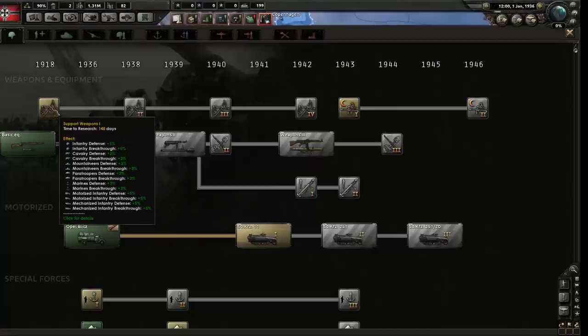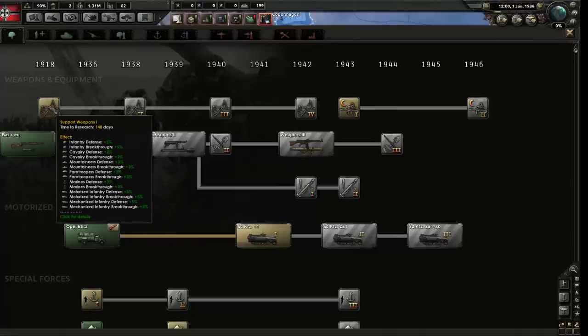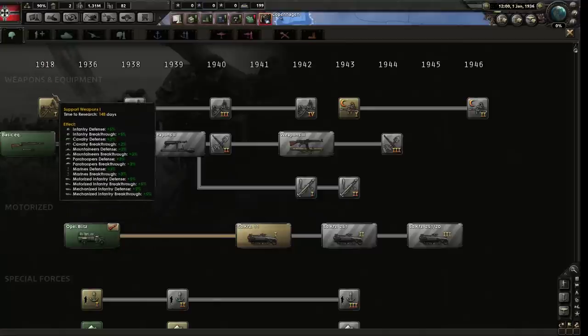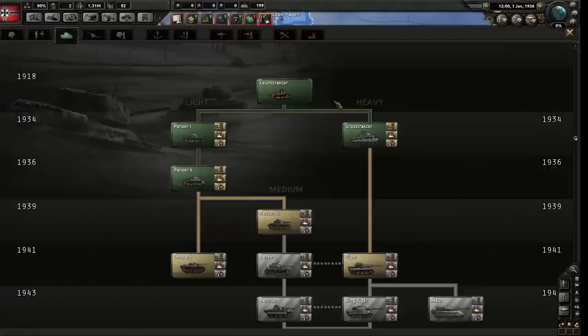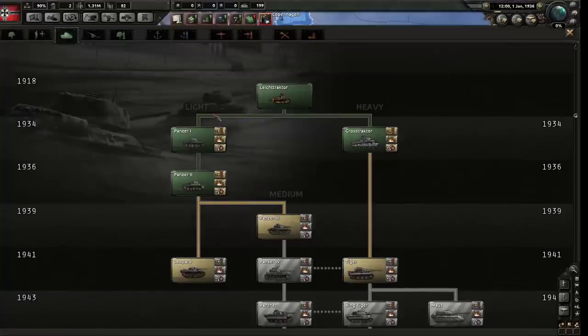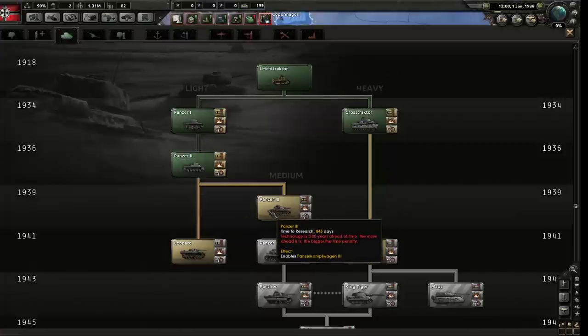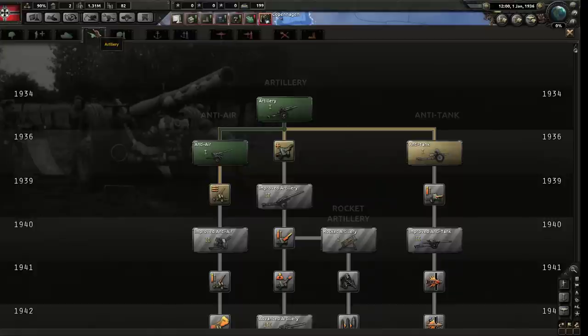These infantry weapons are 1938 tech, but support weapons over here - what do all these numbers mean? Who cares? They make things better. You can min-max certain strategies, but all in all this means your infantry will fight better. As Germany, your tanks are pretty important to your strategy, but you're already done researching armor as Germany until 1939 - you really have no reason to research the armor stuff right now.